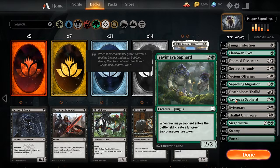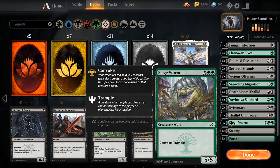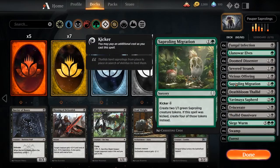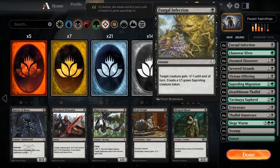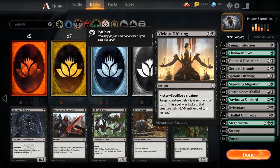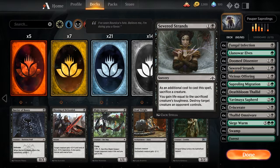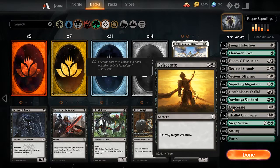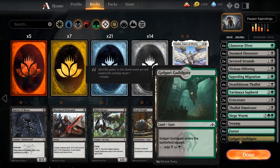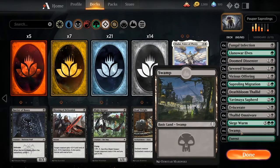For Thallid Omnivore you get 2 copies in Saproling Swarm. You don't get any Siege Wurms in the decks unfortunately. For Saproling Migration you get 3 copies in the Saproling Swarm starter deck. For Fungal Infection you also get 3 copies in the Saproling Swarm deck. Then 3 Vicious Offerings where you get all 3 copies in the Saproling Swarm deck. You won't get Severed Strands from starter decks — those you have to pay for with Wild Cards — and 2 Eviscerates which you also don't get from anywhere. The 4 Guildgates you can get from any of the starter decks. So you can make like 75% of this deck just from the starter decks.